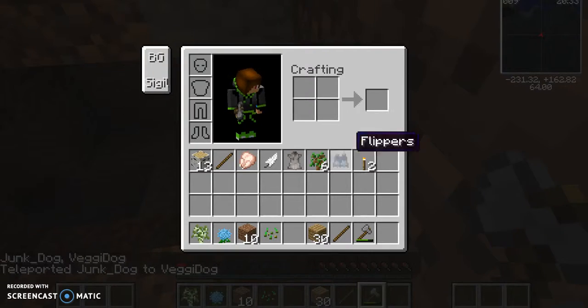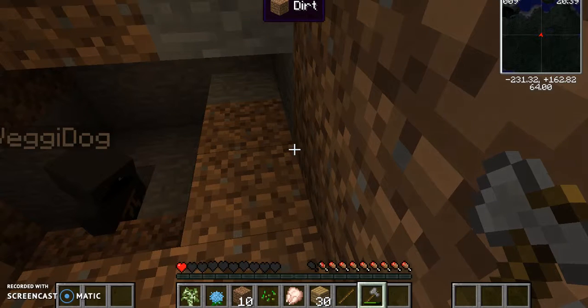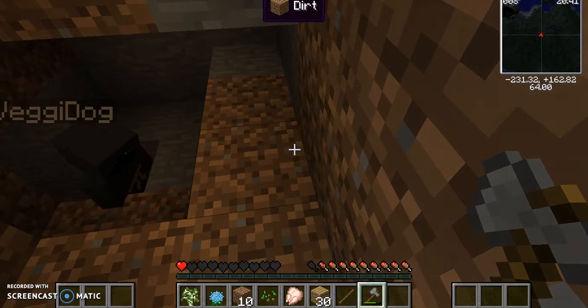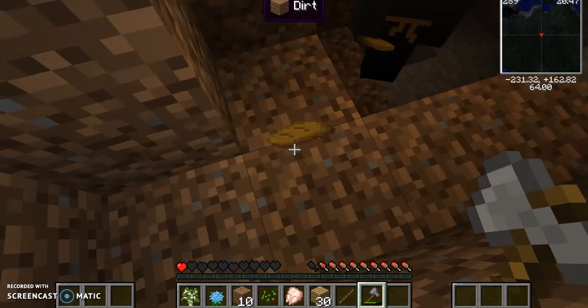Do you have any food for me? I'm about to die. Oh no — I have raw chicken. Oh yes, I have bread! I need some — and you can make it. I have one heart.